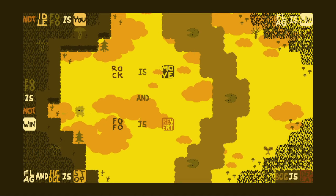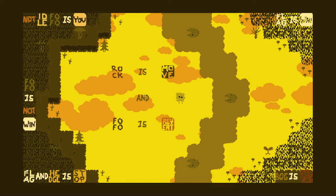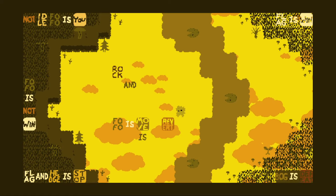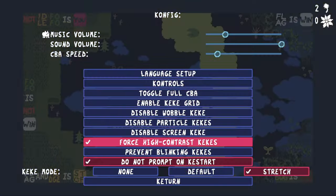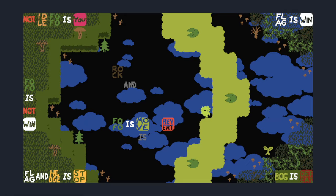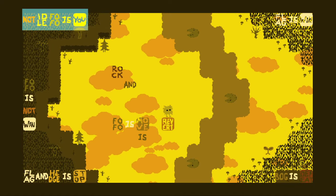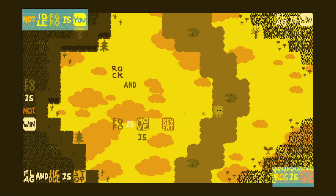Fofo is not — what is win then? Flag is win on the top right. But how do we get flag? I can do Fofo is move to move two squares at once, but this is not enough to get over. Top left also says not idle Fofo is you, which means this interacts with the bog is defeat, because defeat only cares about objects that are used. So if I just idle, I can move over this without worrying at all — as long as I'm moving.